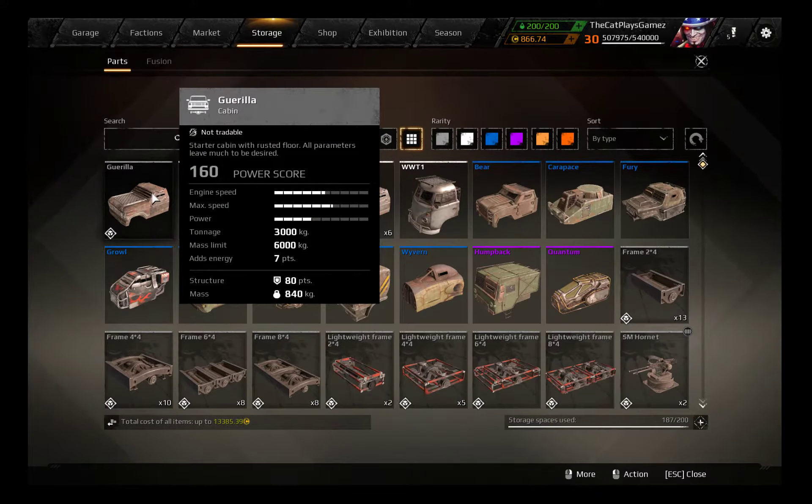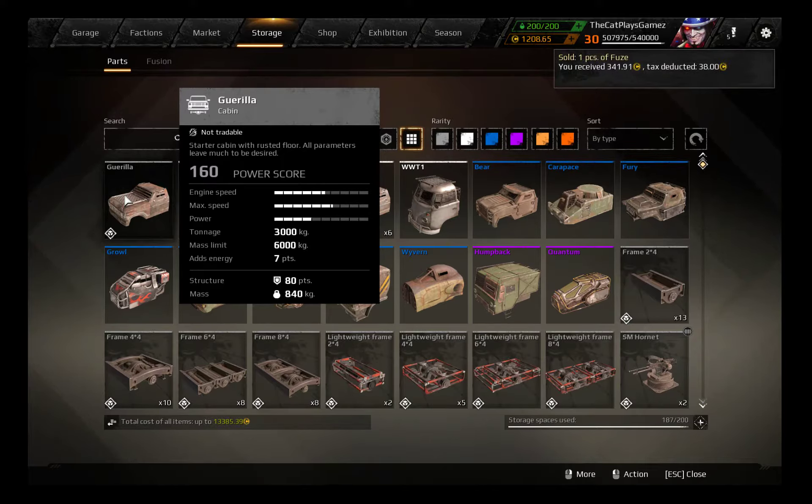It has 3000 kilograms of tonnage, 6000 kilograms of mass limit, 7 energy points, 80 points of structure, and 840 kilograms of mass. It's a starter cabin and it is probably one of the worst cabins out there, but it does have a very low power score.